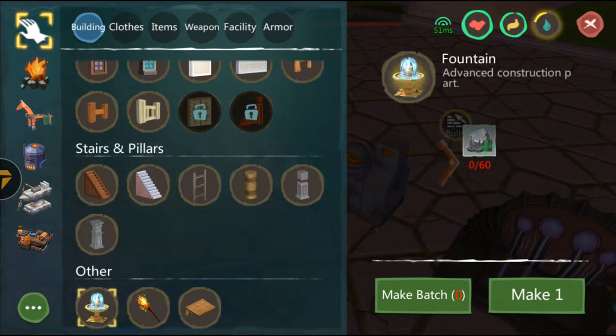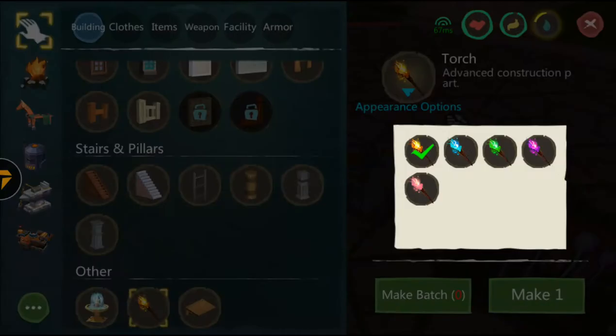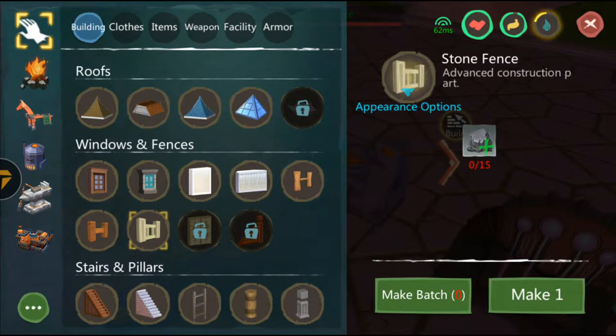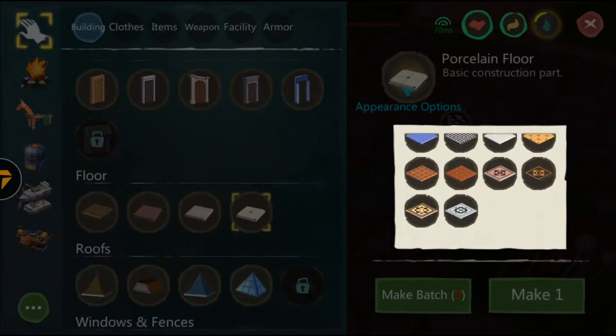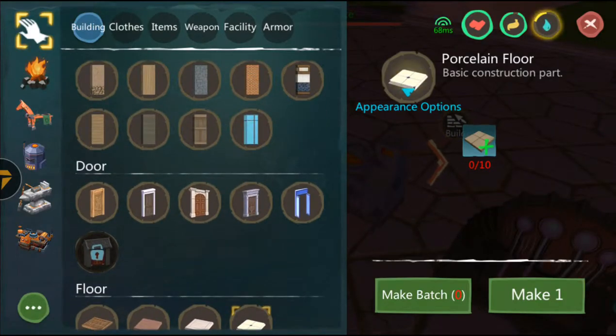By the way, you can change the appearance of the materials. For example, this torch — you can change its appearance. The pillars you can change as well. The stone fence you can change like this. Windows as well, and the roof as well.